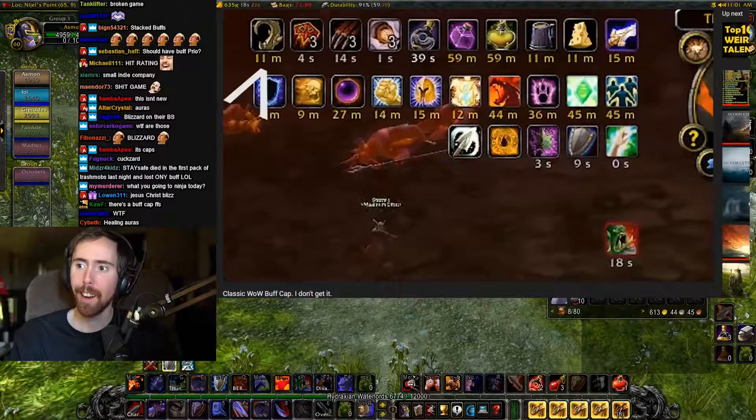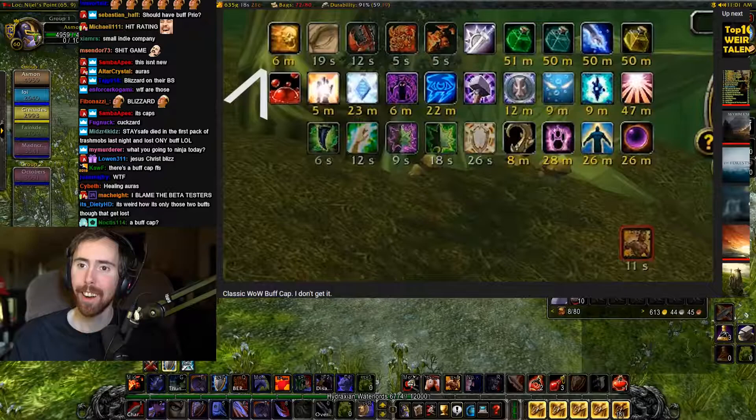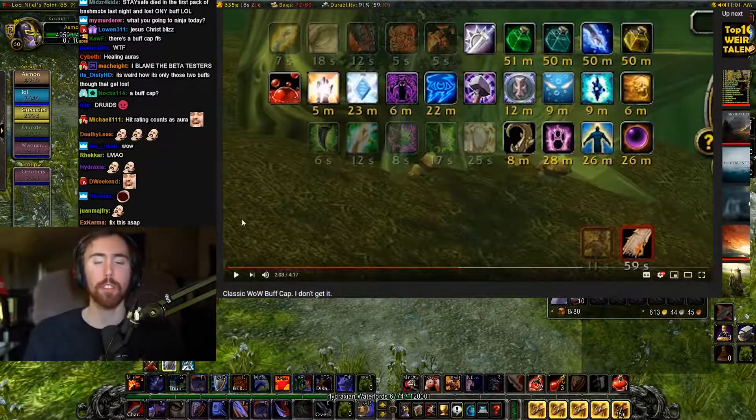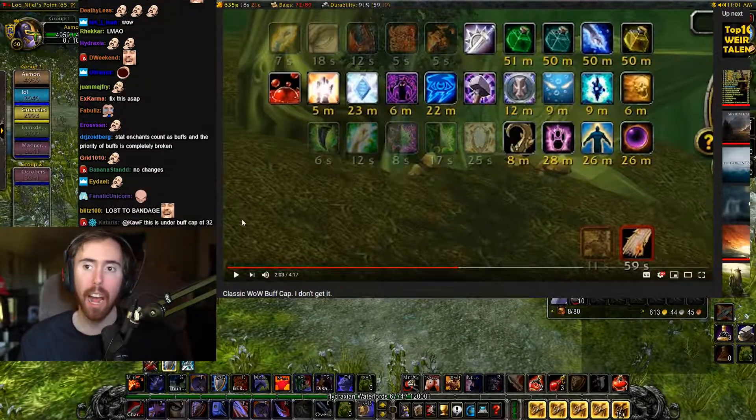Then it's Shield Block again, and surprisingly in the last clip it's actually a bandage — by using a bandage I removed Songflower. This isn't a UI thing because if it was a UI thing then the health wouldn't have gone down. This is actually happening.